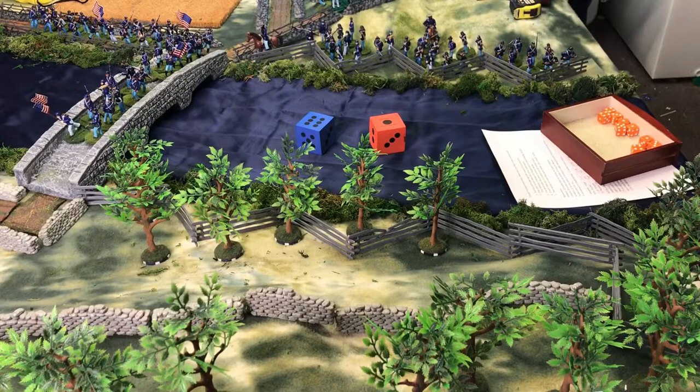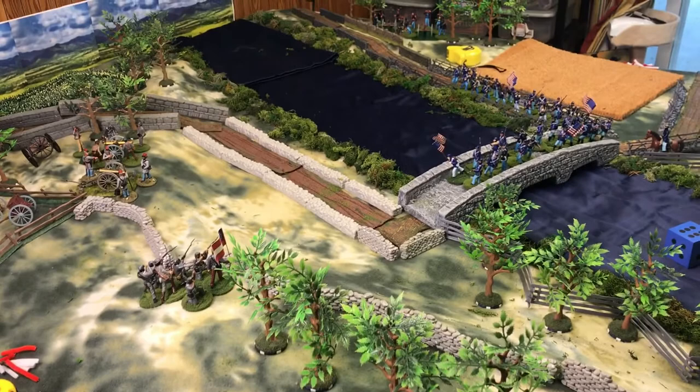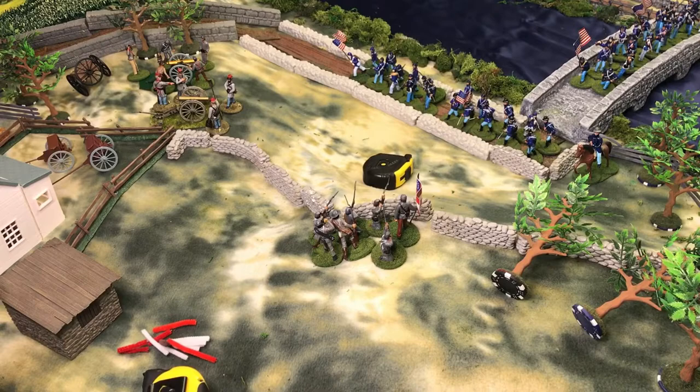Turn four: Yankees rolled a six, Confederates rolled a one. I was actually considering calling my troops blue and gray just to cause fewer issues. The Union troops will move. Both sides have moved; I have not done the firing phase yet for turn four.